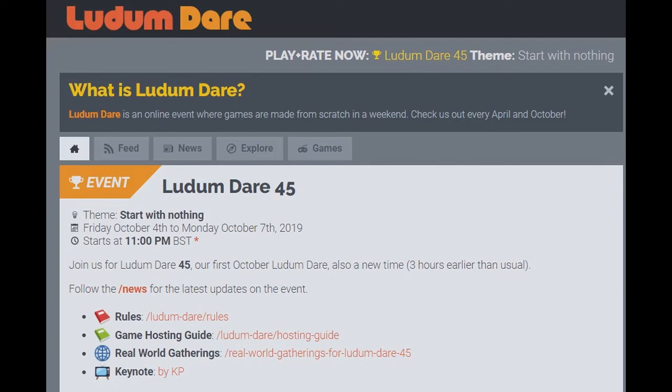Hello, my name is Jupiter Hadley and today we're doing another version of Jupiter plays all the games, this time with Ludum Dare 45. Ludum Dare 45 is a two-part jam and compo. Its theme is 'start with nothing' and I'm playing all of the games that were entered in my spreadsheet. I'll be playing 10 per video for a minute each. Links to the individual games are in the description so you can check them out.